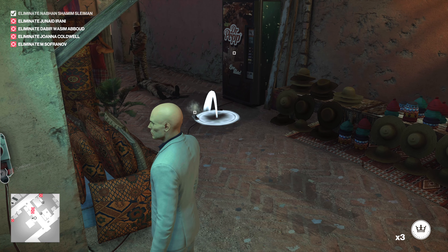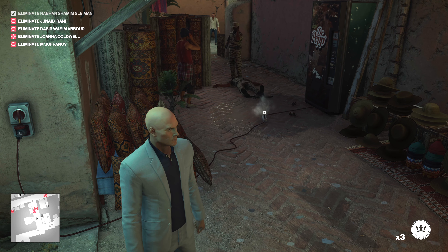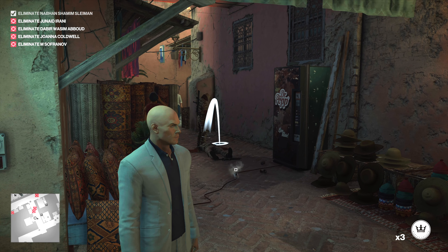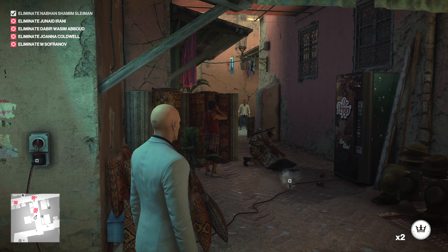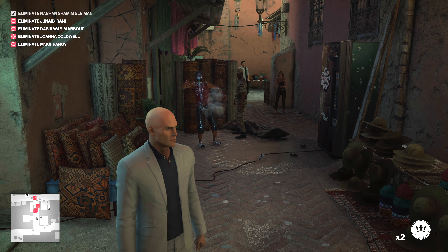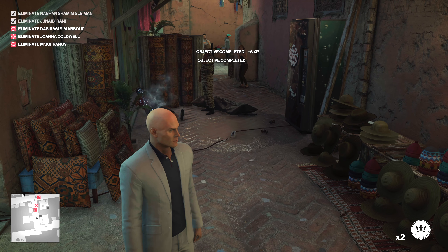We've got our other target. There's a fourth target — we want to throw the coin to get her attention. This guy's going to drag the body towards us and walk right into the puddle. He stepped to move out of the way and got in the puddle. That's great, I'm happy about that.